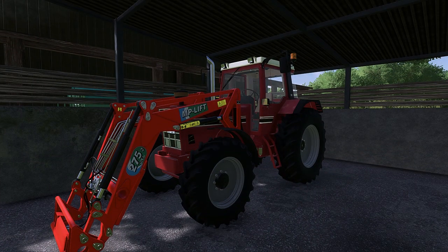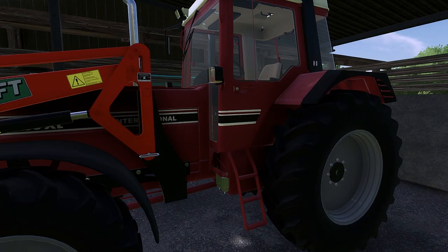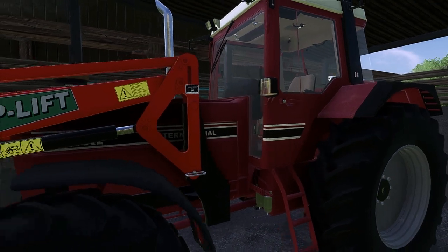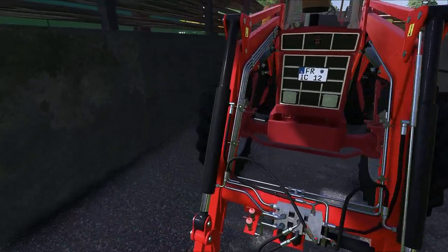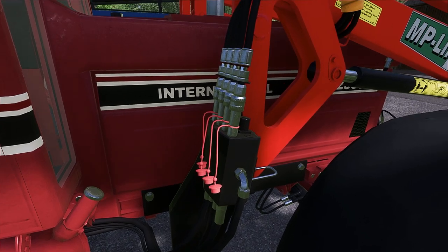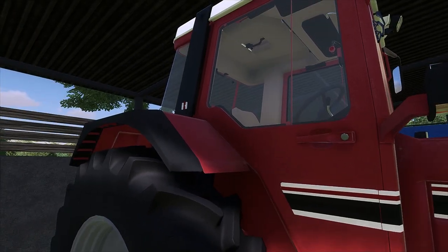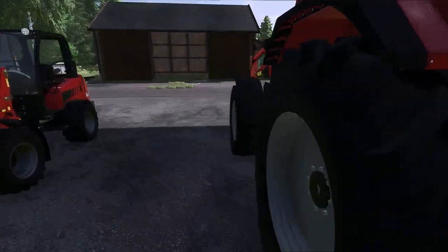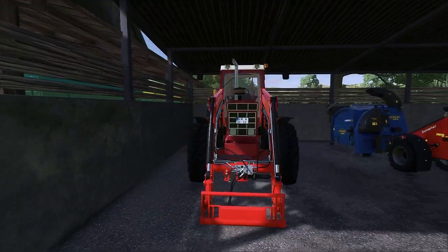Here we have a real gem that doesn't exist yet publicly, but will be available for you — from Farming Dudes. It's a 1255 first generation with an MP-Lift front linkage arm, which is also available on the Mod Hub and fits beautifully to this MP-Lift front console. The tires are not the biggest lugs, but let's see how it performs. We'll definitely also put it into operation, and as you can see, I always have 'FR' for Frühling on the license plate.